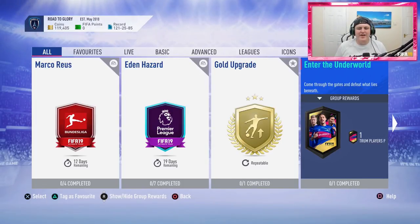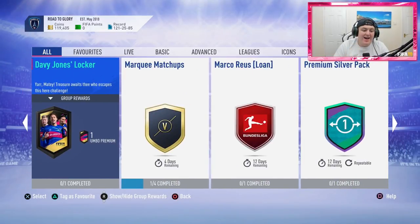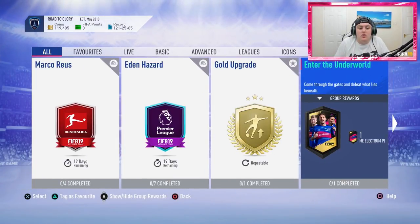Welcome back to a brand new video. Today I've got for you the Enter the Underworld SBC and Davy Jones Locker SBC. EA have finally given us some Ultimate Scream SBCs, so I thought why not jump in and get these SBCs completed for a cheap amount of coins.